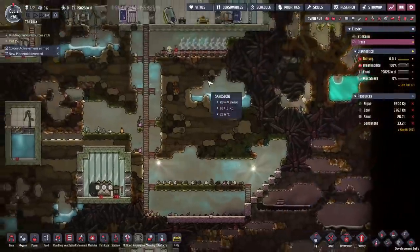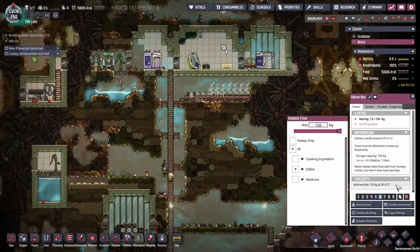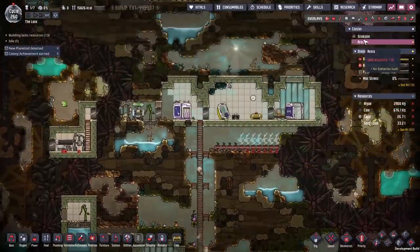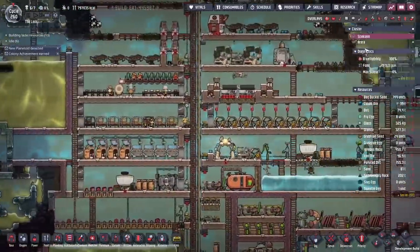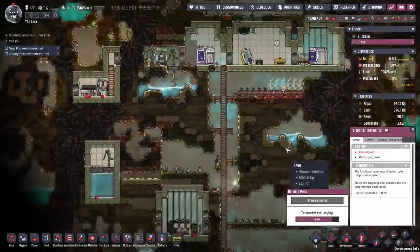With all of this sealed off, next step is food. We need food to actually survive here. We've got a bunch of nutrient bars, 13 kilos left, but we're soon going to be bringing in a second duplicant from our home planet, and when we do that it's going to increase our food needs. The teleporter is at 84 charged, so we can bring in another duplicant soon enough.